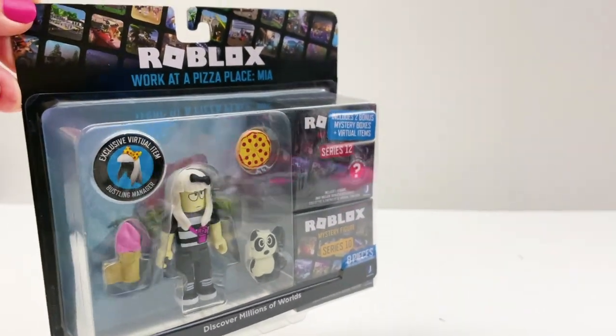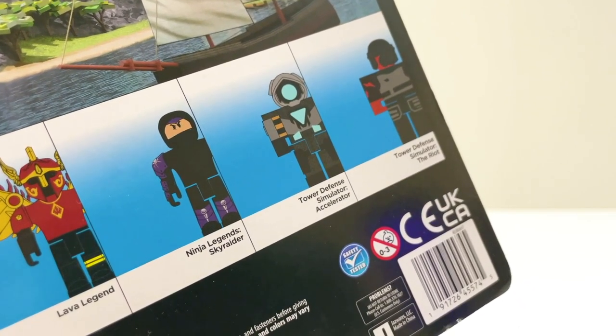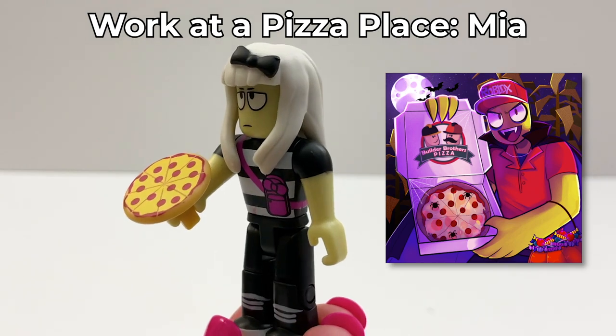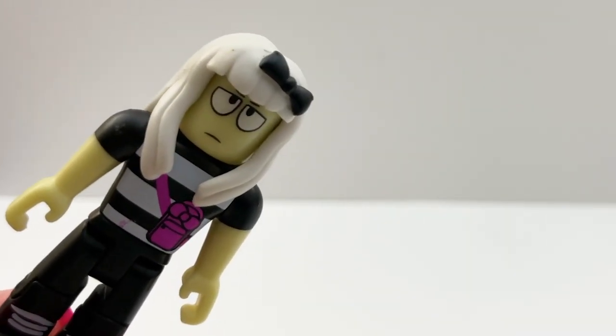Let's open Work at a Pizza Place first. This is the back of the box. She's climbing out. So this is Mia from Work at a Pizza Place, and she comes with pizza and ice cream and a panda. I love this face — this is the best face.